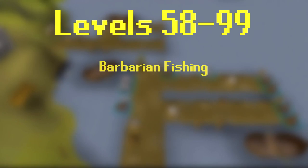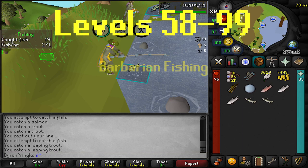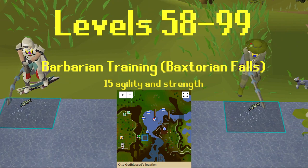Once you hit level 58 fishing you can now do the pinnacle of the entire skill, which is barbarian fishing. This is practically the method every single person uses to train fishing past this point. The reason this method is so popular is because you can AFK it for decent fishing XP per hour along with marginal strength and agility XP. To do barbarian fishing you will need to partially complete the Barbarian Training for fishing, which requires 15 agility and 15 strength.